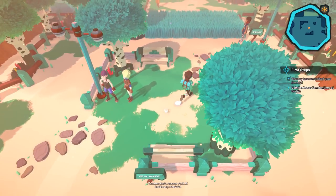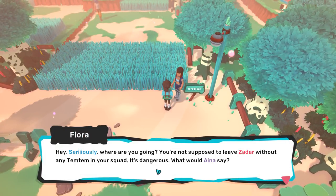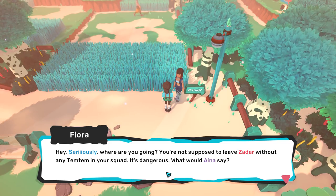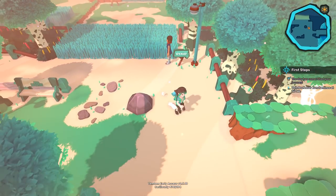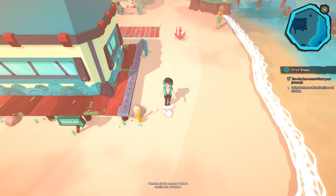So they were at a place called Gifted Bridges. Hey, seriously — where are you going? You're not supposed to leave Zadar without any Tim Tim in your squad. It's dangerous. What would Anya say? All right — are we like self-contained in this world by those creatures?